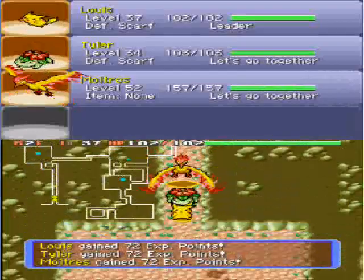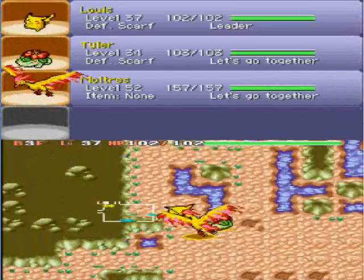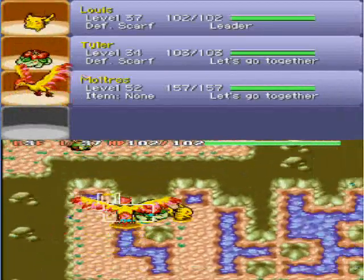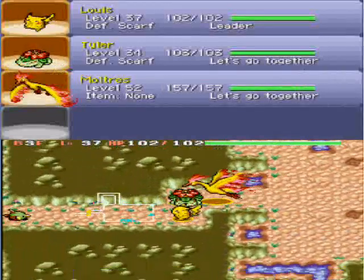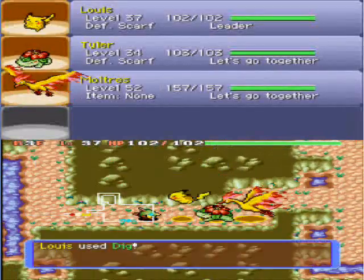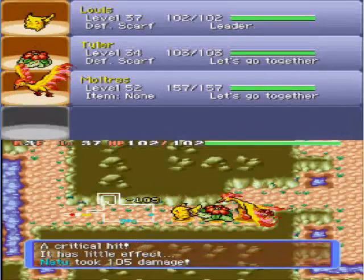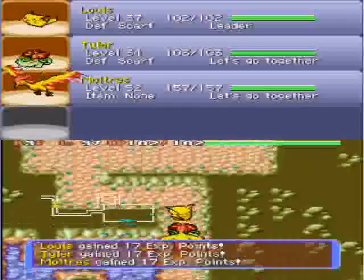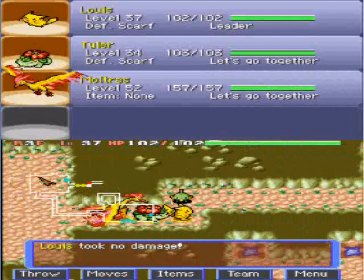I'm going to try and kill as many Pokemon in here as possible so I can actually get a few levels, because Pikachu and Venusaur aren't doing very well on levels at the moment. We should at least be about level 40-something by now, but we're kind of slacking on the grinding. Natus don't give much EXP — they give you 17, and that's nothing compared to the EXP you get later on.